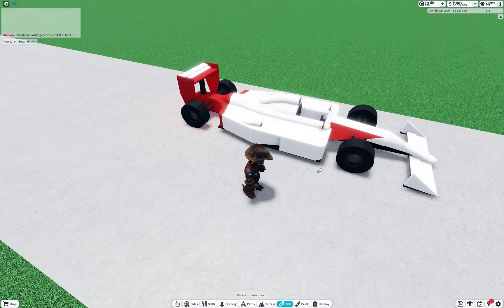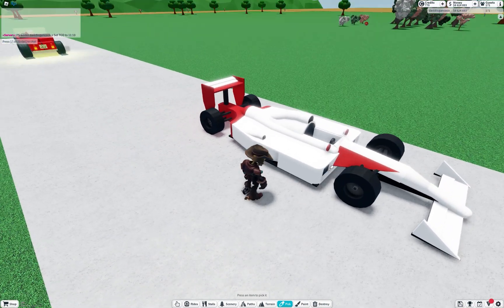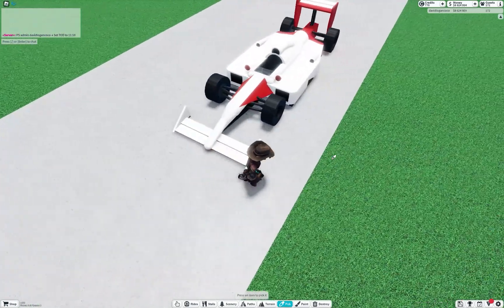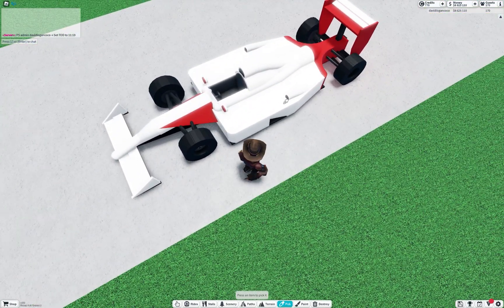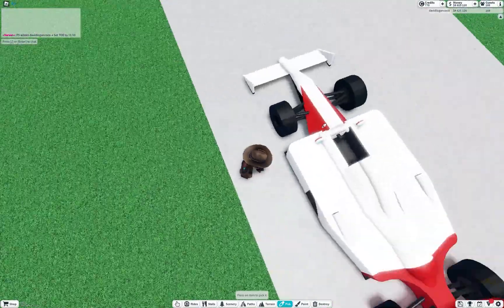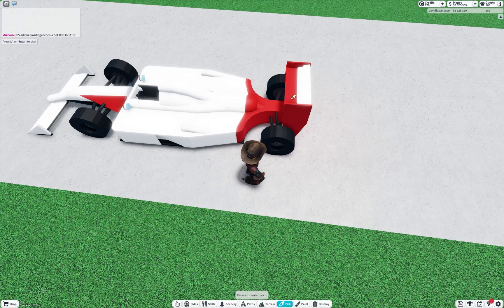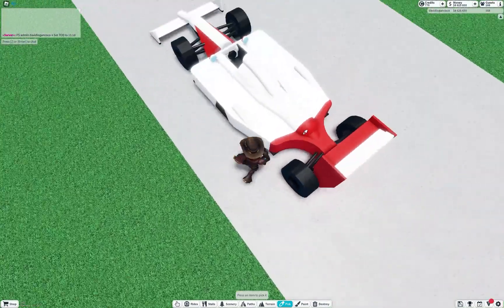Here we have a publicly available F1 McLaren race car. It would certainly look better with some image panels put back on — not their fault obviously. Everything else looks pretty good. Maybe if this was a little bit further back, and these things should only be like little curves. But it's a good-looking model.